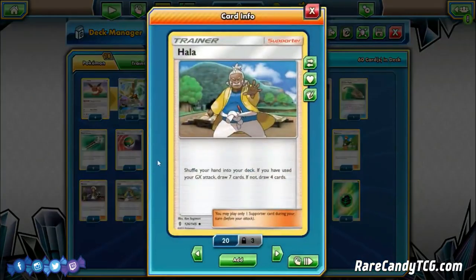We're also playing one copy of Hala — a supporter you don't see too often, but one that really makes sense with Leafeon variants. You shuffle your hand into your deck, draw 4 cards, but if you've already used your GX attack, draw 7 cards. This deck is probably the fastest deck in the current format to use its GX move — you can use Grand Bloom as early as turn 1 if you're going second. Hala is actually a pretty good draw supporter for a deck like this. We're playing the one copy because it's not a card we want to see early on — if we don't hit Bridget on the first turn, we want to use N or Sycamore instead.